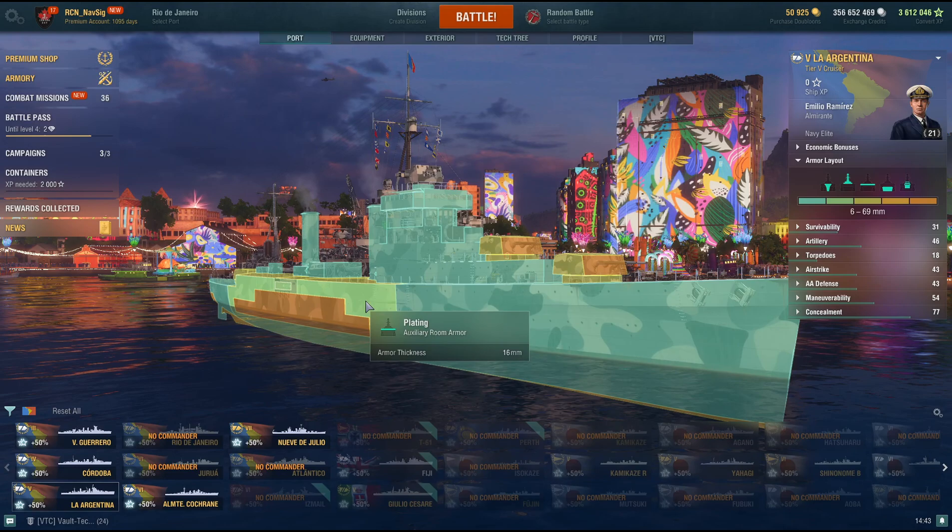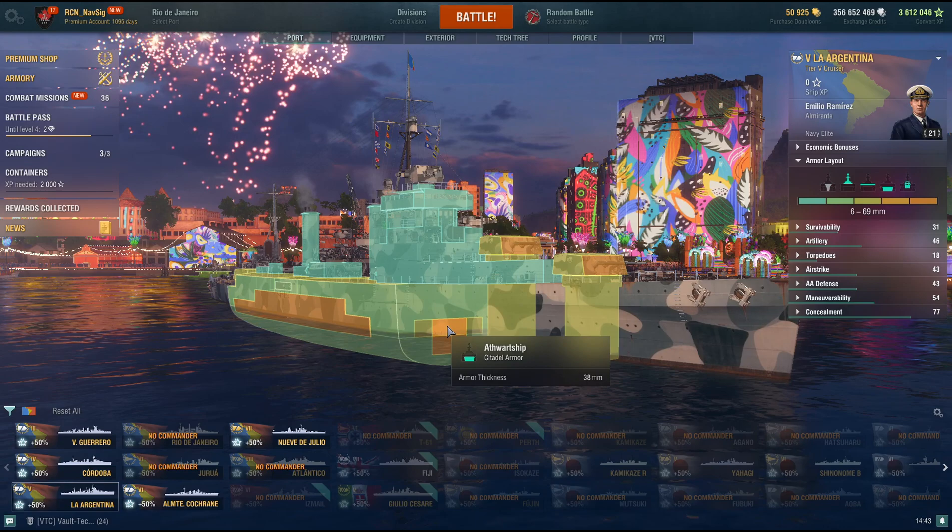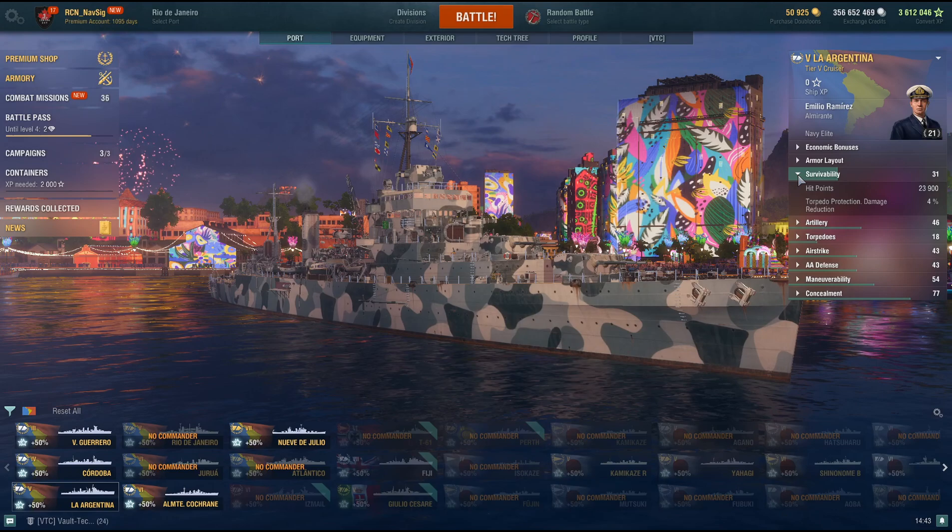Armor? No. You can see there's almost no armor — even a destroyer could pen you with a citadel. Citadels are kind of high, so she's a typical Tier 5 cruiser, but she's not quite like other cruisers.